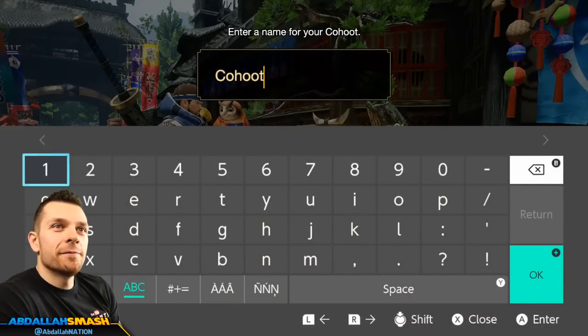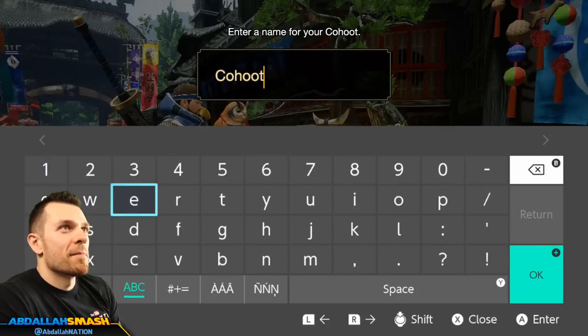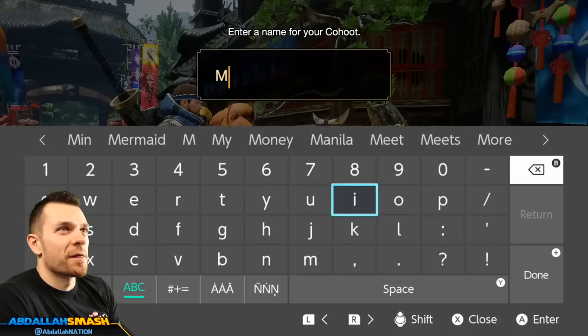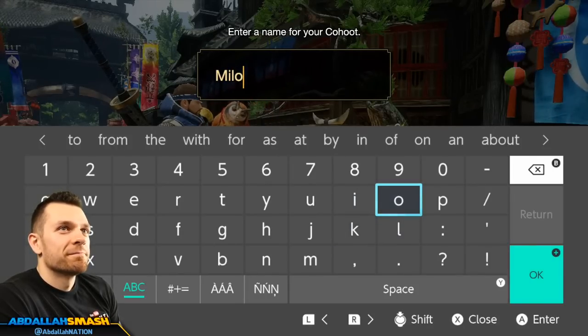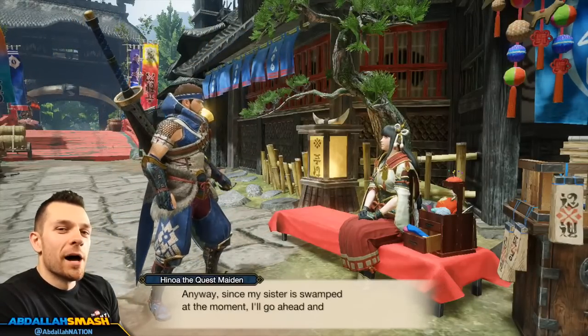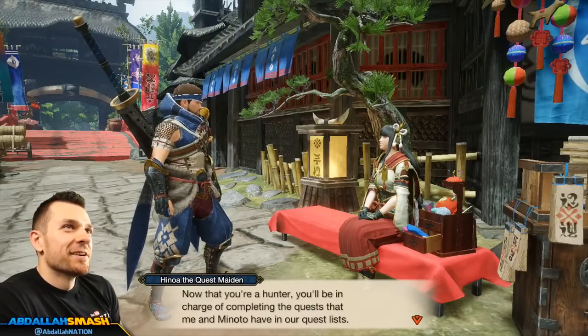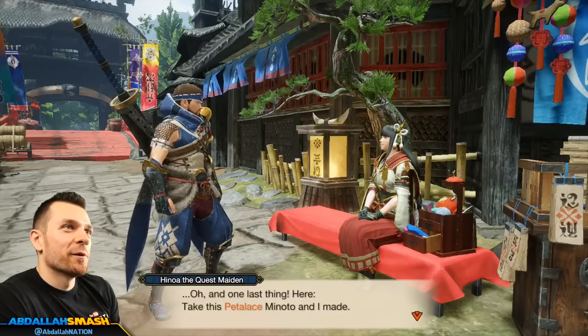You guys name it — name the Kohoot right now! I have randomly an owl. I do like the name Milo — you actually knew what I was thinking, you were going for a theme. Good job! Yo, Milo the bird! So Milo, Rocko, and Enzo — how awesome is that? What little guys.